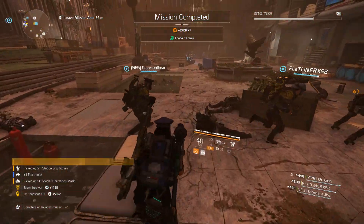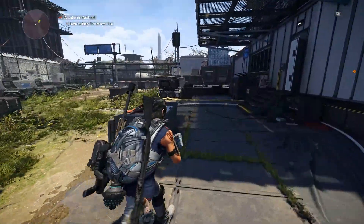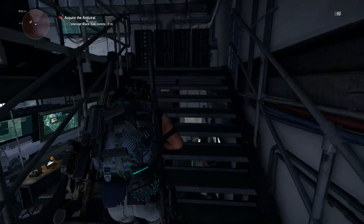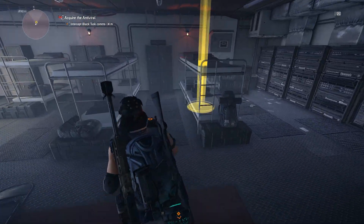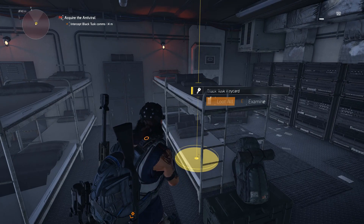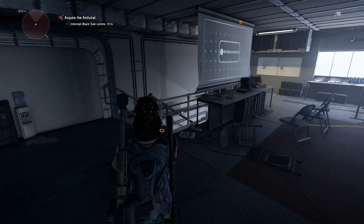In order to obtain the first exotic sniper rifle part, you will need to complete Tidal Basin for the second time. At a point in the stronghold, your objective will be to take out one turret. After you take the turret out, a door will open to your right. You're going to enter the room, go up the stairs, and there will be a keycard laying on the bunk bed that you will need to pick up.